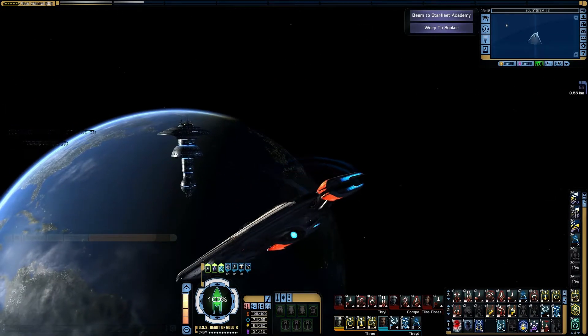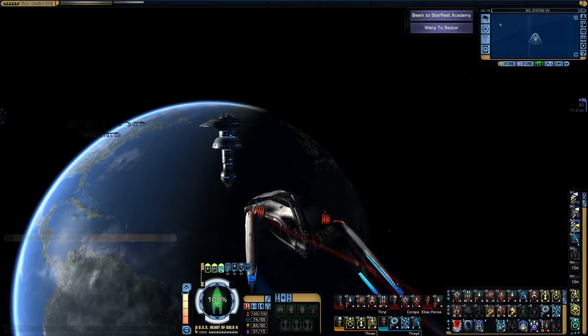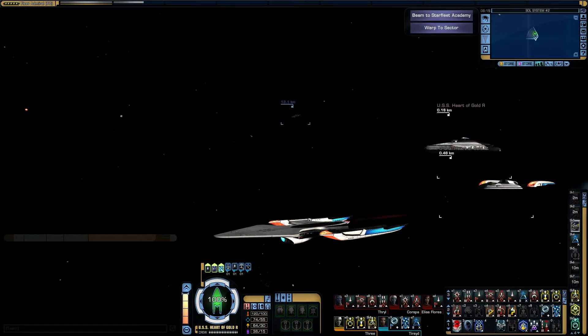So I can get at a bit of speed right here in Sol system and say I really fancy just flying the bottom half of this ship — and off we go and we're away. Simple as.